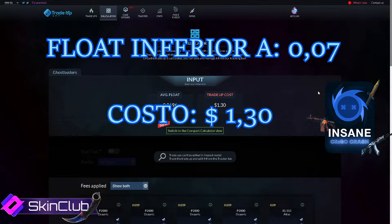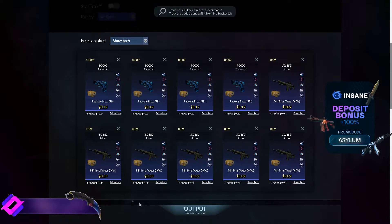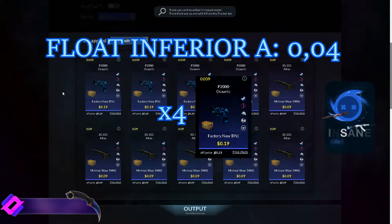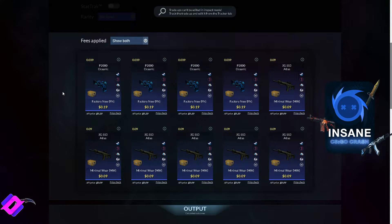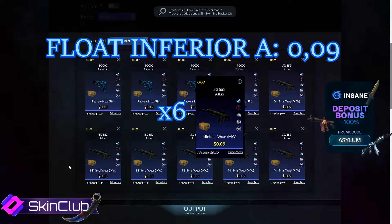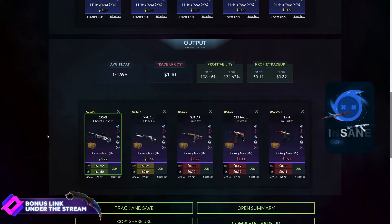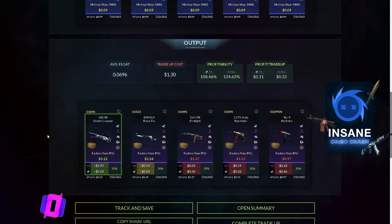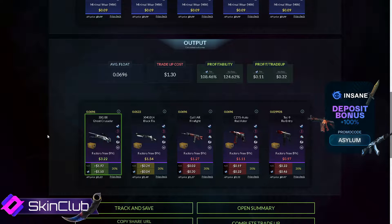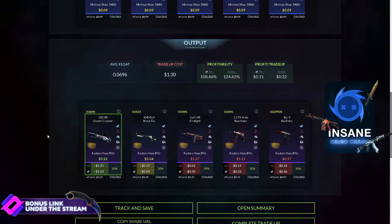Primer contrato con un float inferior a 0.07 con un valor de 1.30 dólares. ¿Qué hay que comprar? Hay que comprar cuatro skins de la caja Chroma 3 en Factory New con un float inferior a 0.040, y hay que comprar seis skins de la caja Chroma 3 también en Minimal Wear con un float inferior a 0.090. Cuesta todo alrededor de 1.30, y tenés un 108% de porcentaje de ganar después de los impuestos de Steam. En plata, serían 11 centavos por contrato después de los impuestos de Steam.